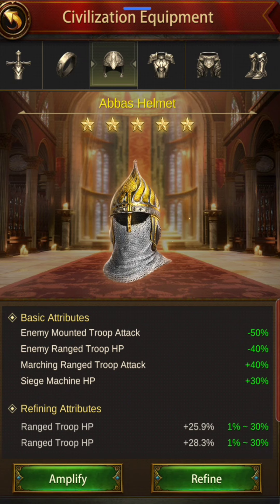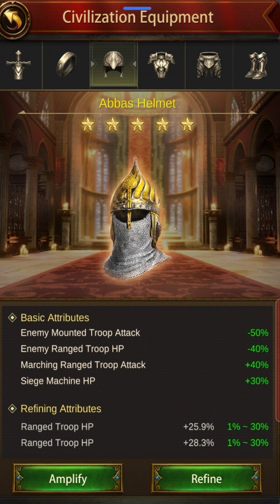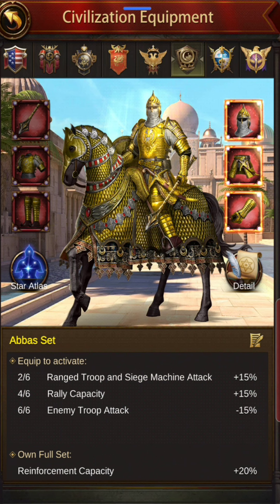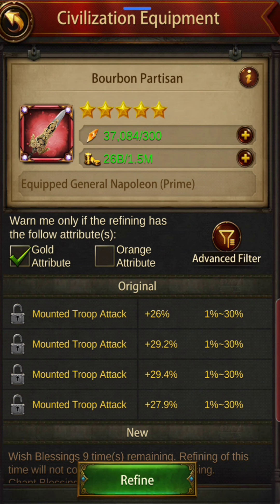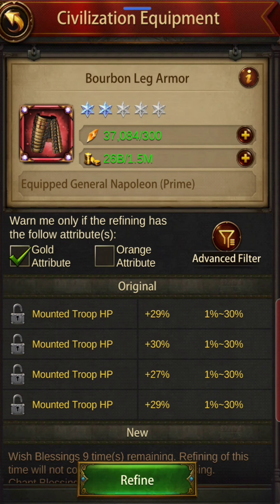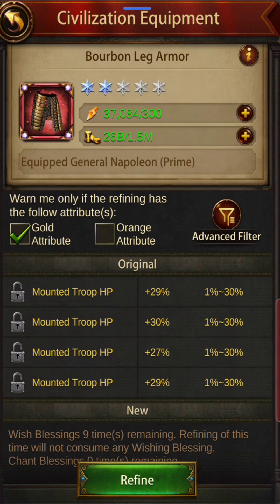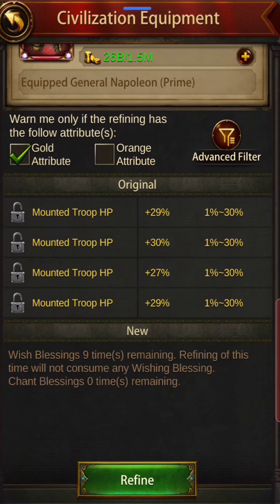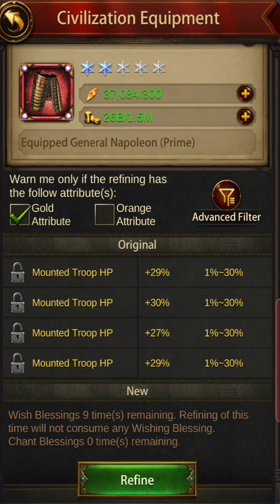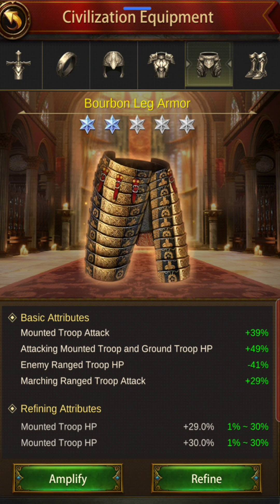Most of the refines are great. Looking at the Bourbon participation — that's Napoleon Prime and the refines are all gold, which is very nice. The leg armor is also Napoleon Prime, amplified as well. Look at these refines: 29, 29, 29, 30 percent, and 27. You hardly see any 30% with keeps — that's solid. That means a lot of money and time was invested in refines. Your base being strong keeps the keep strong — this is a very good keep in terms of that.